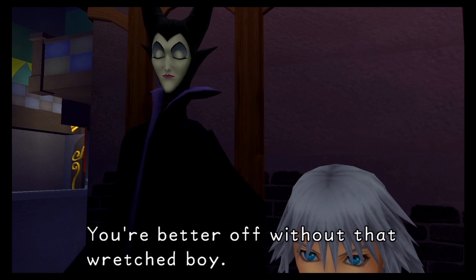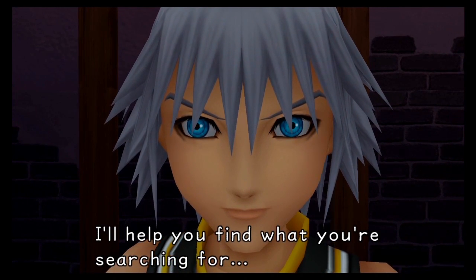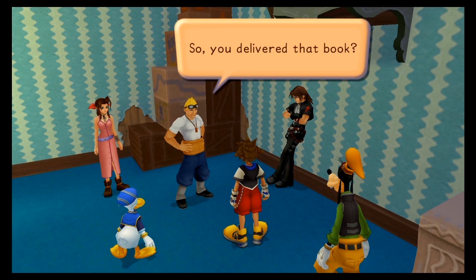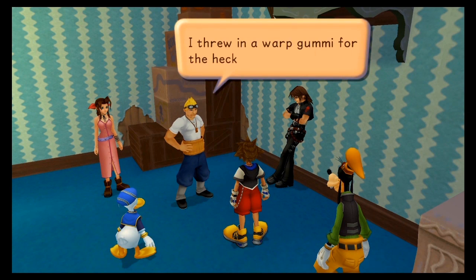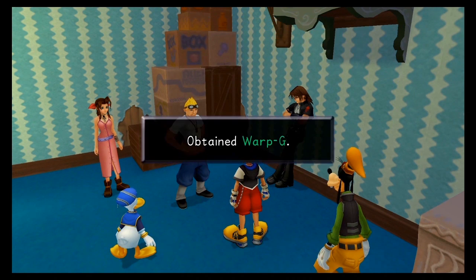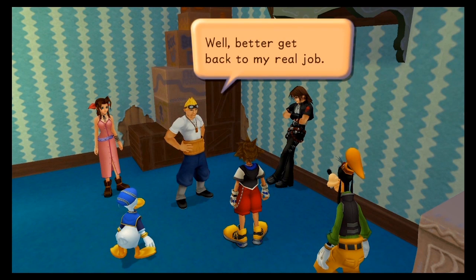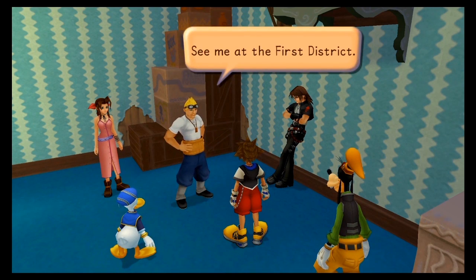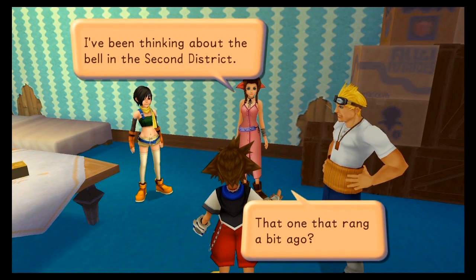Riku is being a complete and utter prick here — instead of trusting his close friend of several years, he's choosing to believe this witch who obviously looks evil in every single way. I find it so silly how he gets manipulated so easily by Maleficent. Oh yes — this is the best thing you can get in the game: the Warp G. Basically if you've been to a world before you can warp to that world instantly. It's so useful, and it makes the game so much more bearable when travelling between worlds.